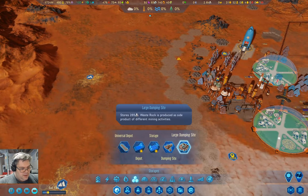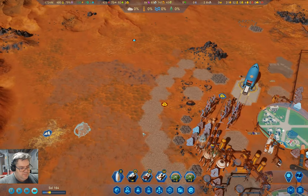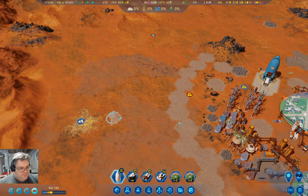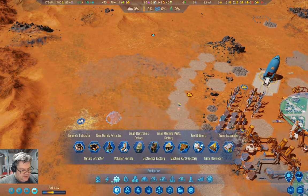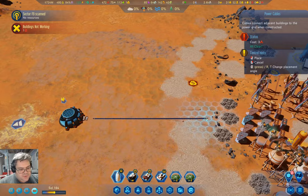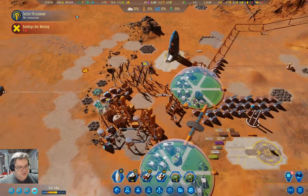That's going to be under here — concrete extractor. We can put one over here. That's 300 concrete. And then we need power, so we'll get rid of that and put a power connection in — power cables — coming across like this and like that. That'll get power over there, and it looks like it's in drone range, so we should be okay.